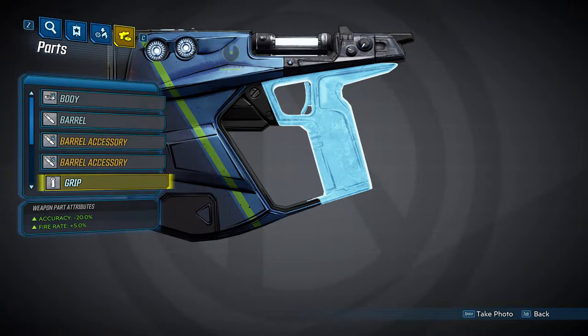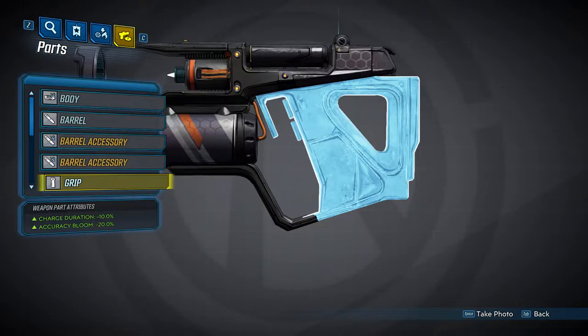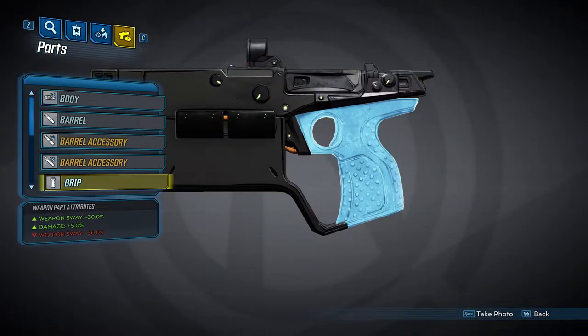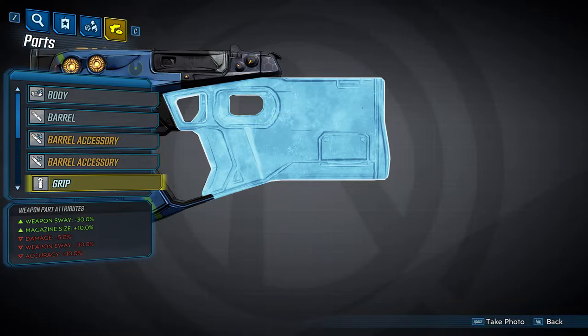That'll do it for the barrels. Next we're going to take a look at the five grips. The first provides a 20% accuracy bonus and increases fire rate by 5%. The second decreases charge time by 10% and accuracy bloom by 20%. The third decreases recoil height by 15% and reload time by 5%. The fourth decreases weapon sway by 30% and increases damage by 5%. The fifth grip has a lot going on: it provides a 30% weapon sway decrease and a 10% magazine size increase, but you lose 5% damage and receive a 10% accuracy penalty.